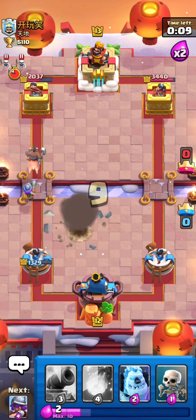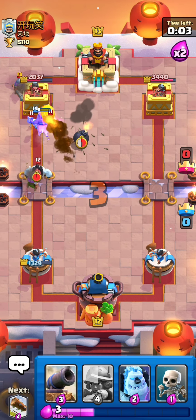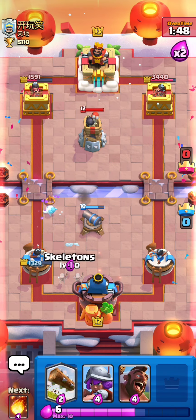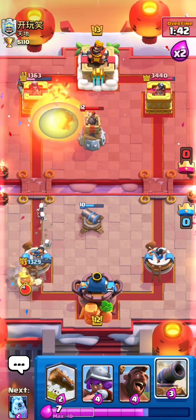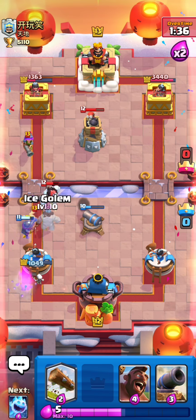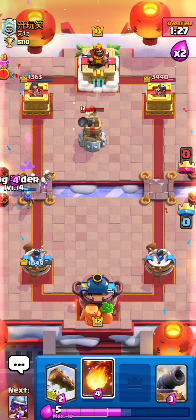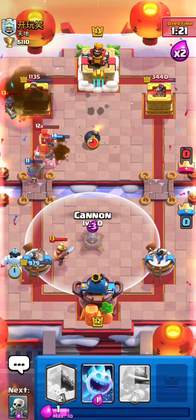I need to fireball the bomb tower. He has enough elixir for the bomb tower. I'll fireball cycle at this point — one hit with the musketeer, that was good. Let's play some skeletons. I should have waited for the musketeer. That musketeer does so much damage. Let's put an ice golem — he's back to another bomb tower, not the greatest.